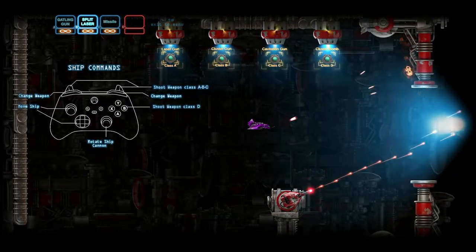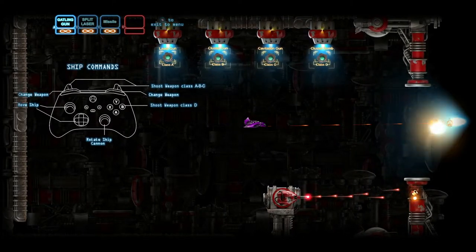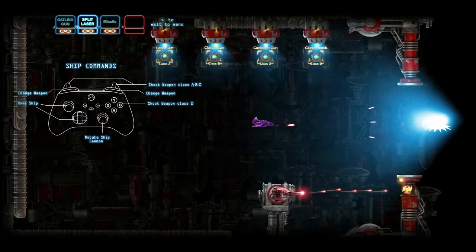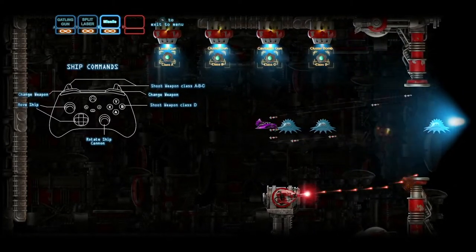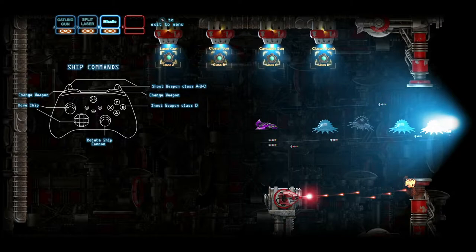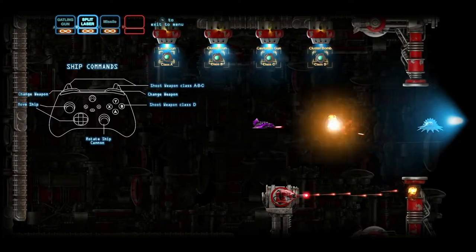We have our A weapon, which is a Gatling gun — it's fairly straight and powerful, but it doesn't spread out very much. We have our B weapon, which is a split laser that can be focused at close range but spreads out. Very good for crowd control, and this is actually the weapon I recommend you use as you go through the game. And then you have your missiles, which I don't recommend. We're having some trouble hitting the enemies coming down the center of the missile path because we have no control over where the missiles come out — there doesn't seem to be much of a pattern as to whether they go up or down.